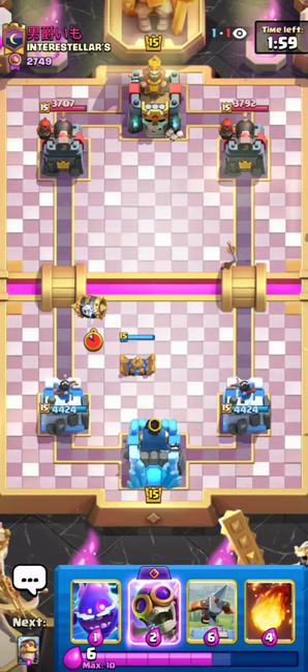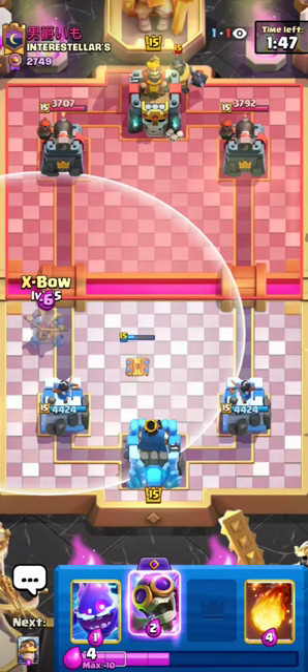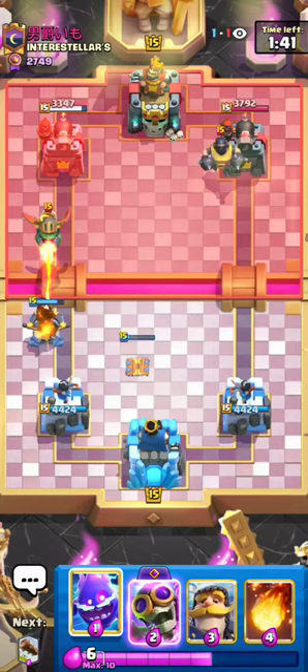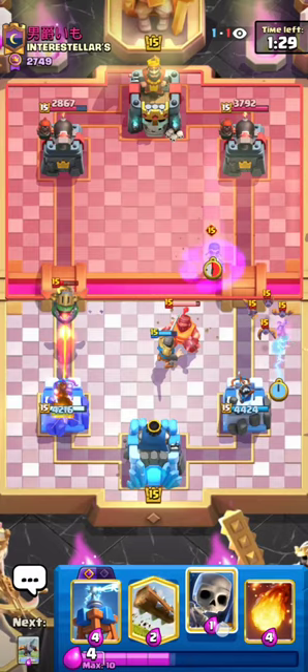I'm going to go in — he's going to go Inferno Dragon and I can't really do anything about it. I'm still going to try and make some magic happen. I'm going to have to save my Knight for the MK; I can't Knight on the I-Drag. So I'll go Bomber just to sack it, and then Knight to kite everything over. E-Spirit low for the Bats so that the MK doesn't jump, and Tesla for the Bomber — that was actually a pretty clean defense.